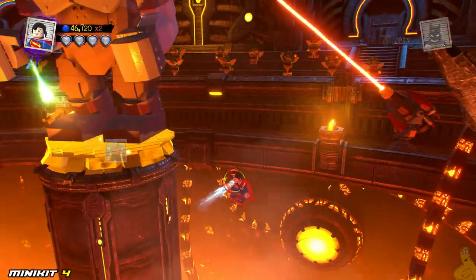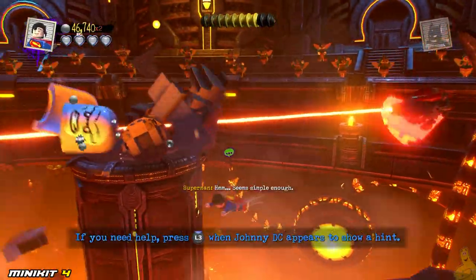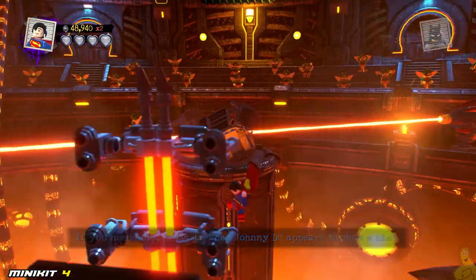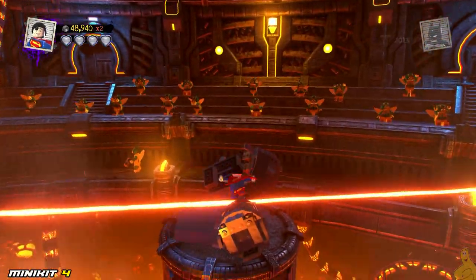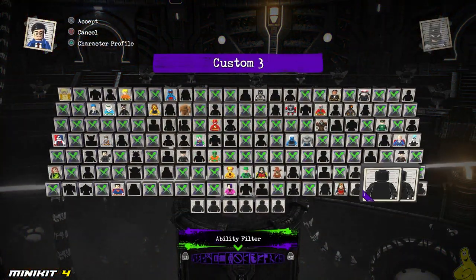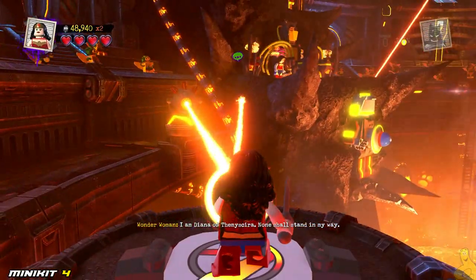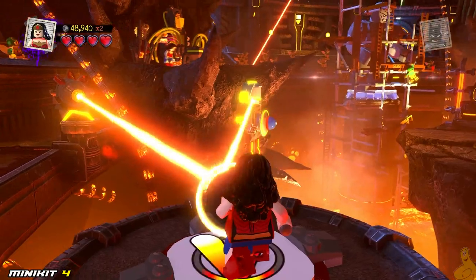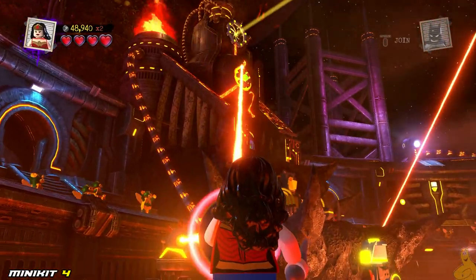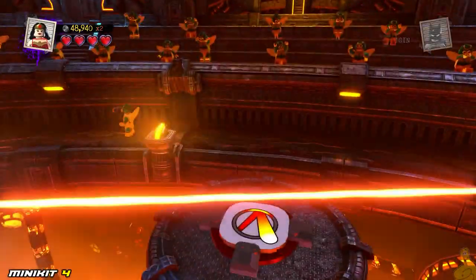Remember that statue on the right with the silver? Well, there's also one on the left with some gold. Feel free to use somebody like Superman to melt that gold down, and we're going to have to step on where the statue was. What we need now is somebody with the reflector ability, so Wonder Woman will do just fine. Go up a little bit higher, right above Wonder Woman — there is a little power dial. Hit it and it starts spinning, and the minikit comes dropping down.